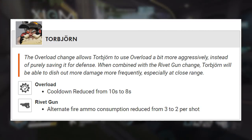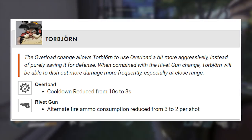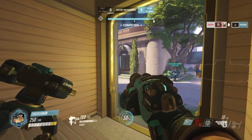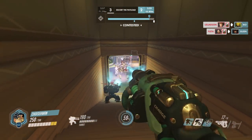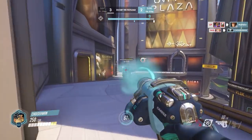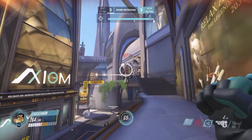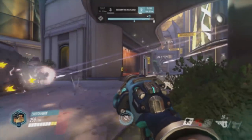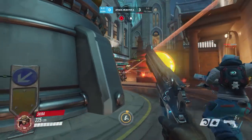Overload cooldown reduced from 10 seconds to 8 seconds. Rivet gun alternate fire ammo consumption reduced from 3 to 2 per shot, so he's gonna be able to use his alternate fire a lot more. Honestly, the alternate fire is not really what you wanna be using that often unless an enemy is really low. That said, it's still a nice change. The overload is a really big deal — 2 seconds off is a pretty big buff. I do think this is gonna make Torb a little bit more powerful, but not crazy overpowered. He's gonna be a slightly more viable option in the spaces he was already good in.